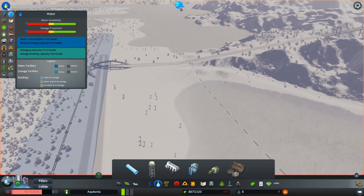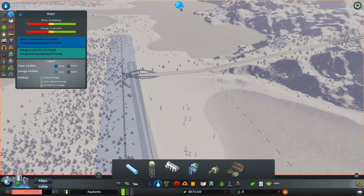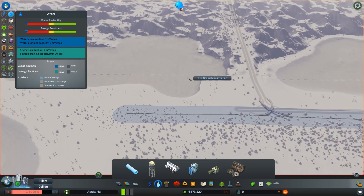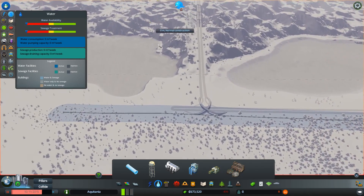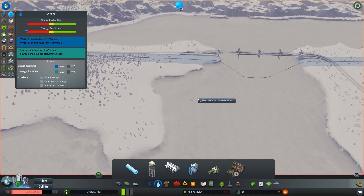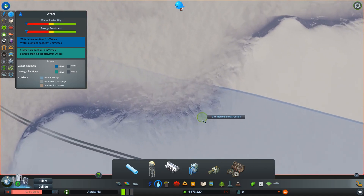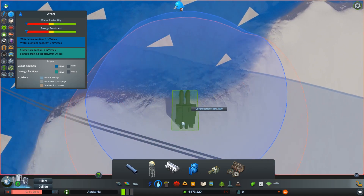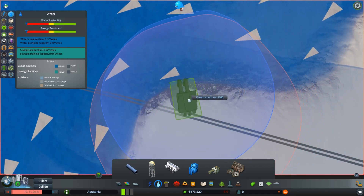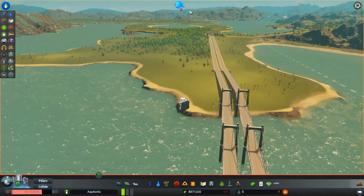Where are we going to get our water from? There are a few places we could get it from. You know what, I might put it down here and just hook it onto this pipe because it's already there. Let's get a water pumping station — would it actually fit onto this pipe? It should be kind of nice. Boom, done. Now let's get some roads going so we can get some commercial and stuff.